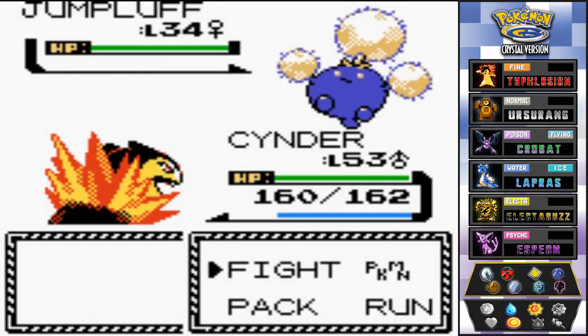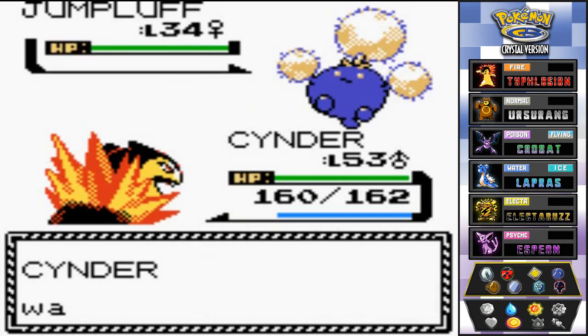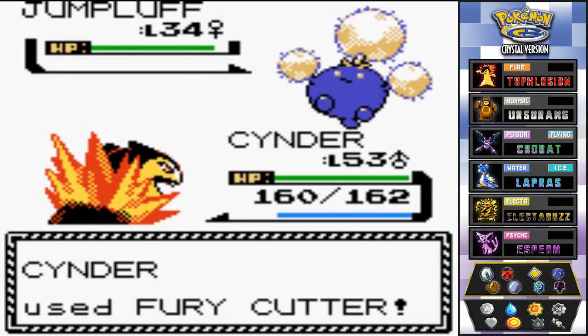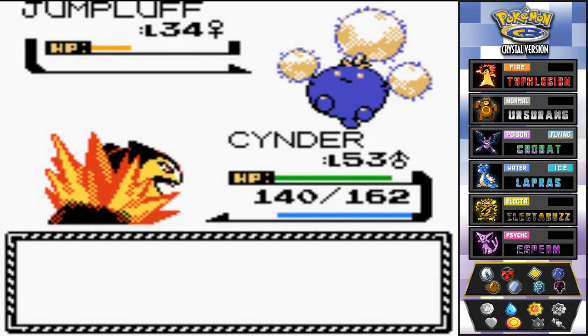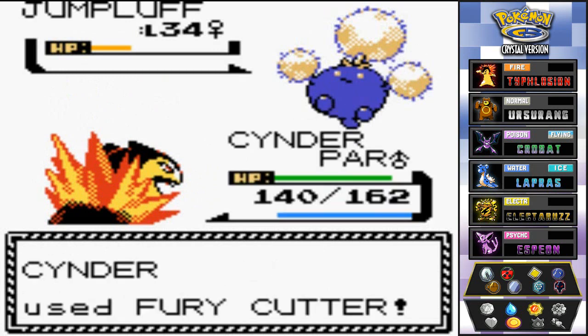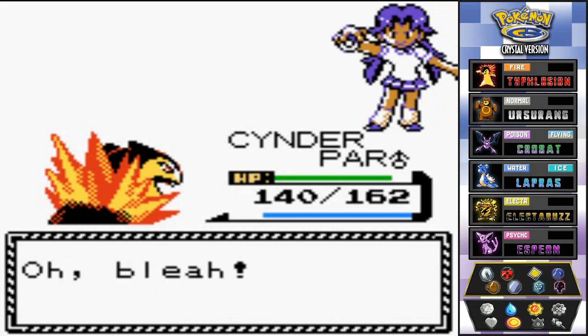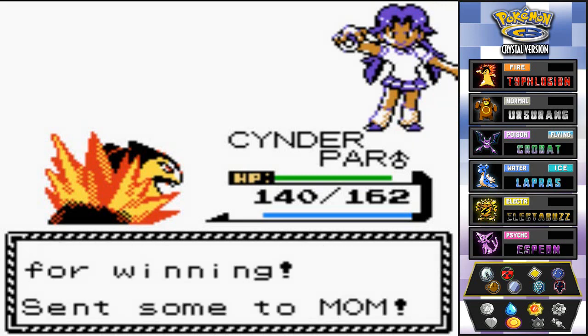There goes Leech Seed — we don't want that. Fury Cutter has become very powerful now — oh geez, we got a little too cocky. But there's Fury Cutter for the win! Fatality! Last Michelle has been defeated. She says she just cares less about battling.